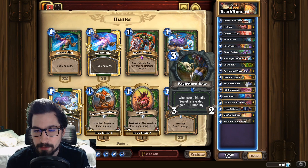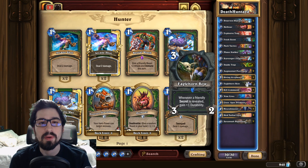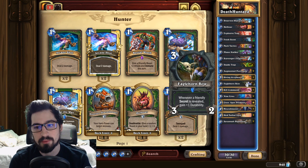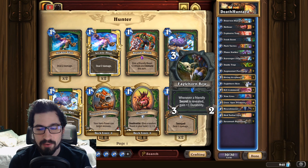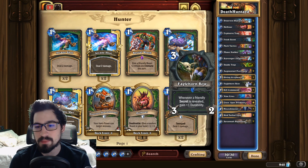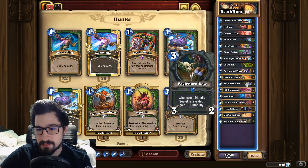Eagle Horn Bow — why am I only running one? Surprisingly this card was really slow. I ran two of them and found it was just sitting in my hand on turn three. I'd rather play Porcupine, Apex Predator, or Diving Griffin. Eagle Horn Bow on turn three just isn't fast enough anymore — this meta is very fast. I found that one Eagle Horn Bow is enough; two of them kept getting locked up in my hand or were just too slow.